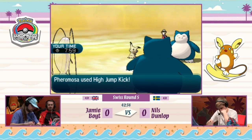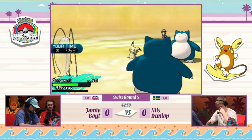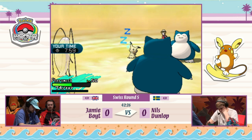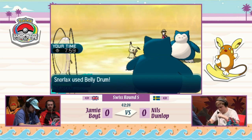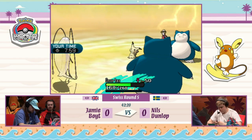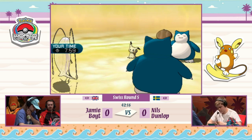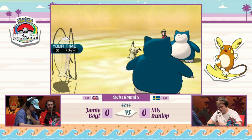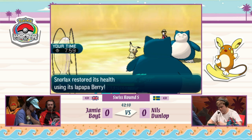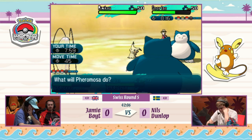Pheromosa goes for High Jump Kick and there is no Protect from Snorlax — that's 50% of its health done right now, as it doesn't make contact with anything. Mimikyu continues to stay asleep. Snorlax on Jamie's side goes for Belly Drum as well — so here we are with two Snorlaxes, powerhouses of this format, both set up with Belly Drums. Snorlax munches on its Berry to heal back 50% thanks to the Gluttony ability.